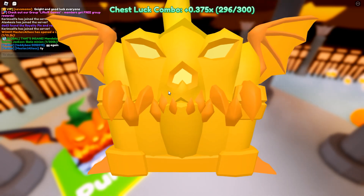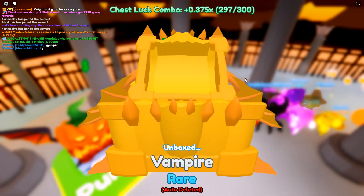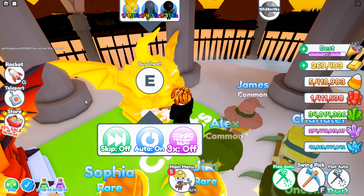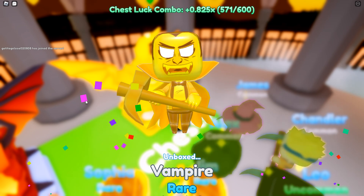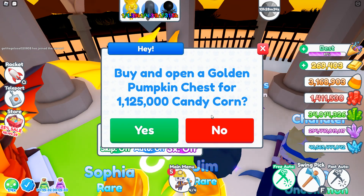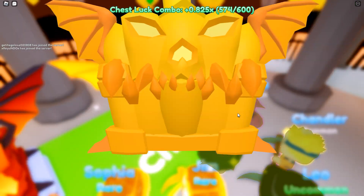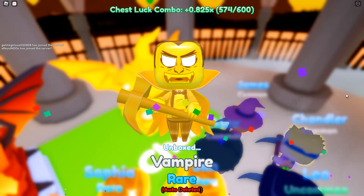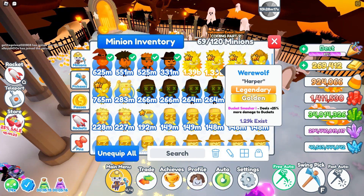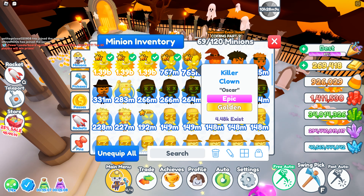Let's continue back to hatching, we're almost at the next chest combo. I've only got a couple of chests left now. This is the final chest and we only got five new items for no-delete, but wow these are strong — 1.39 billion, wow, it's insane.